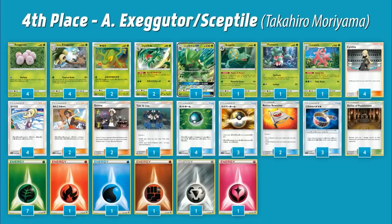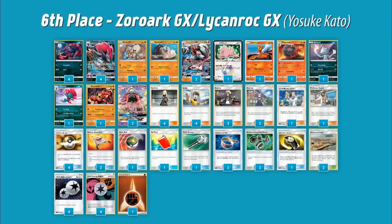There's also Ditto Prism Star for shenanigans with Lurantis and getting more basics. We'll talk about Ditto Prism later since it's a unique card that allows a lot of decks to exist. The deck also plays four Shrine of Punishment to fix math. It's a really unique deck and I hope it sees some play in the future.